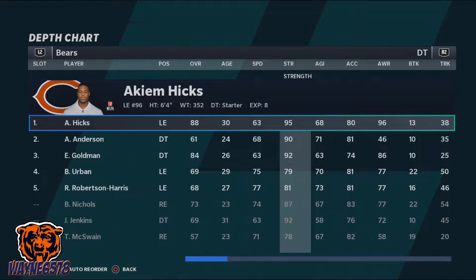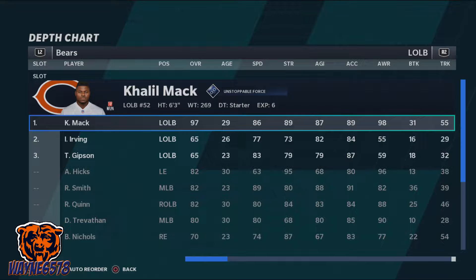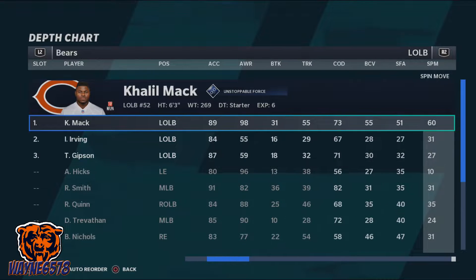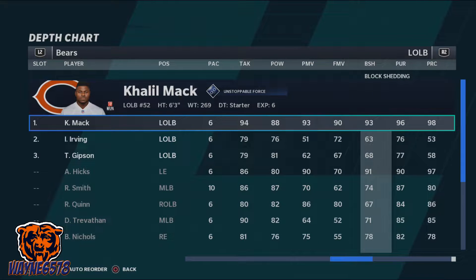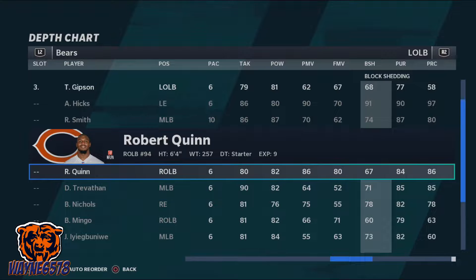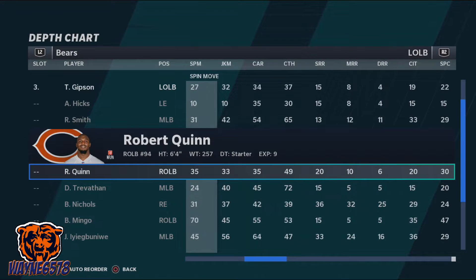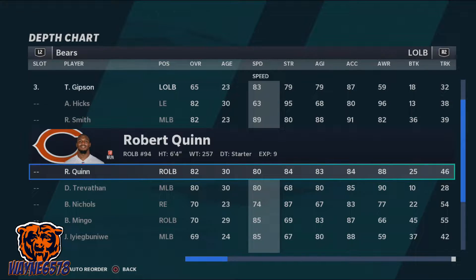Next, you want to make sure your outside linebackers have decent speed and good block shedding. Our outside linebackers are Khalil Mack — he is a god amongst boys in this game. He has 86 speed and his block shed is 93, which is crazy. Not everybody will have that, but make sure you put your fastest and best block-shedding player in that position. Our next person is Robert Quinn. He has a block shedding of 67 — not great — but he has a speed of 80, so we put him at outside linebacker.